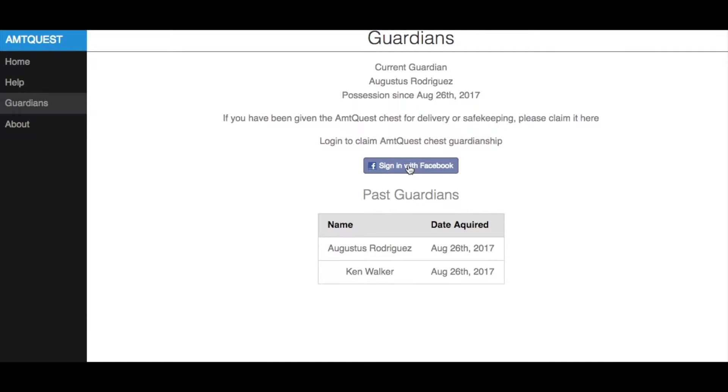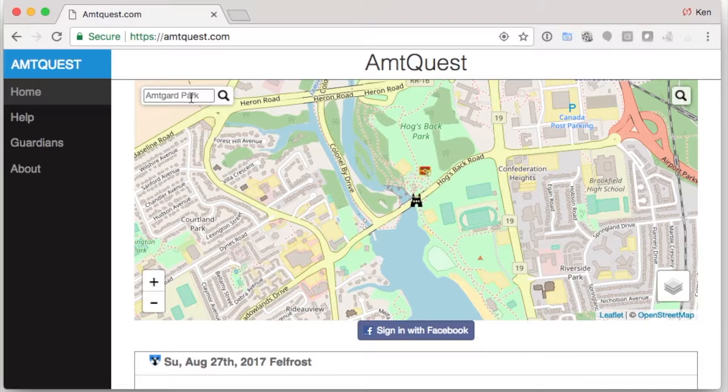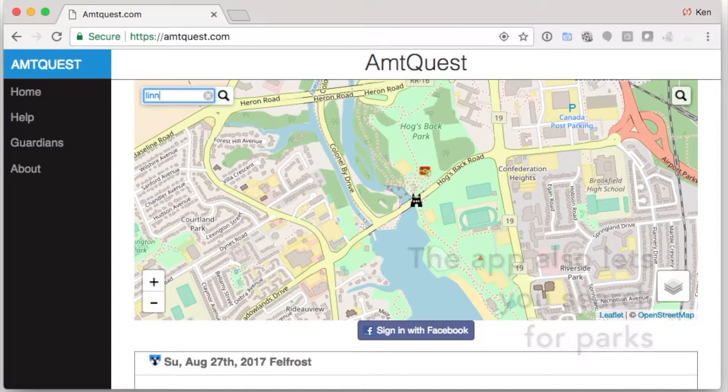The guardians are the people that take it from place to place. Again, you just log in with your Facebook ID and say claim guardianship and now you're the person currently in charge of the chest. The app also lets you search for parks since I have the database of all the parks from the ORC.